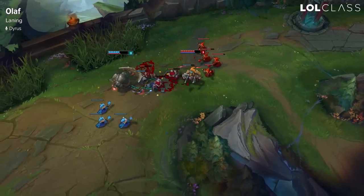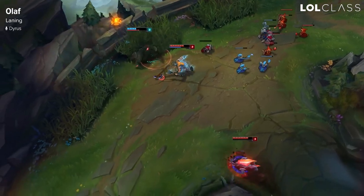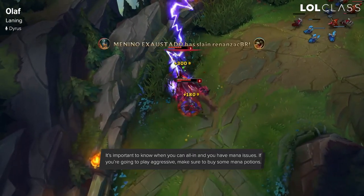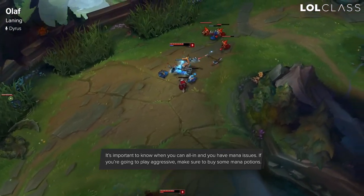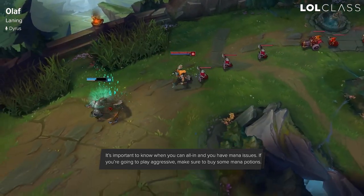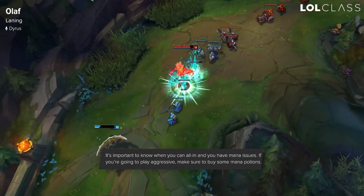For laning on Olaf, this is the most important thing. When you're laning you need to know when to all in. When you hit power spikes at level 2, 3, or 4, regardless of when you hit them, you need to conserve your mana for when either the jungler comes or if you're just killing them on your own. If you don't have mana you won't have the ability to kill your enemies.